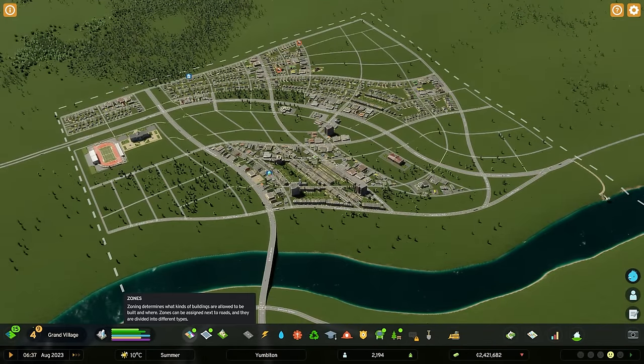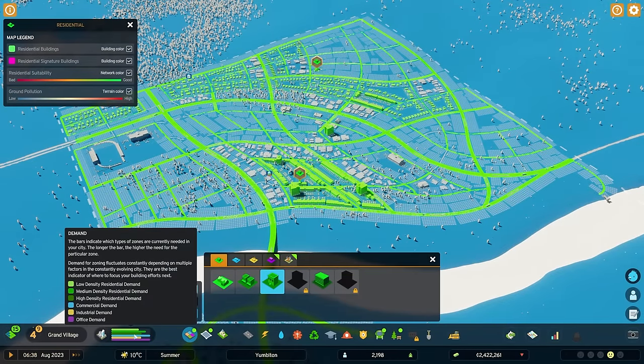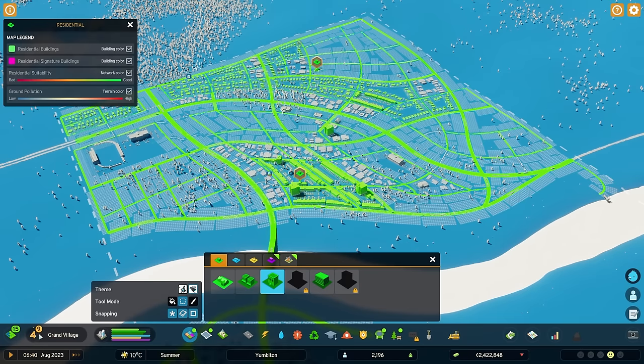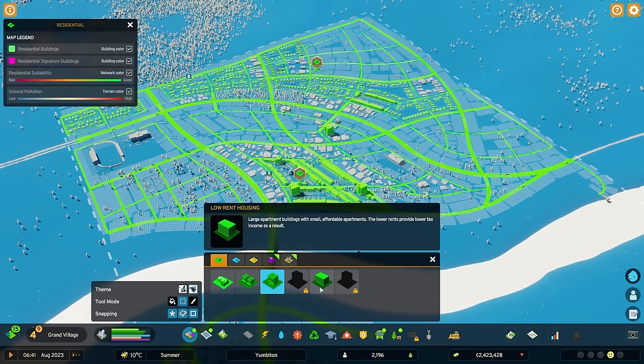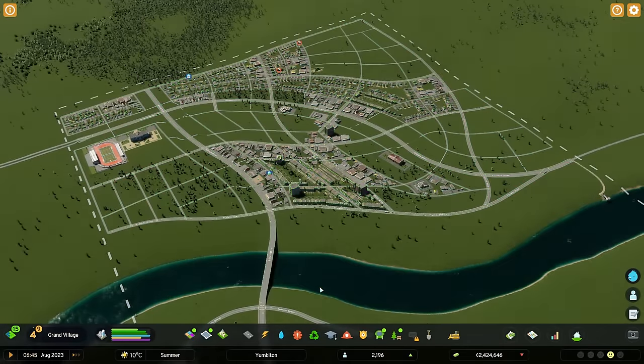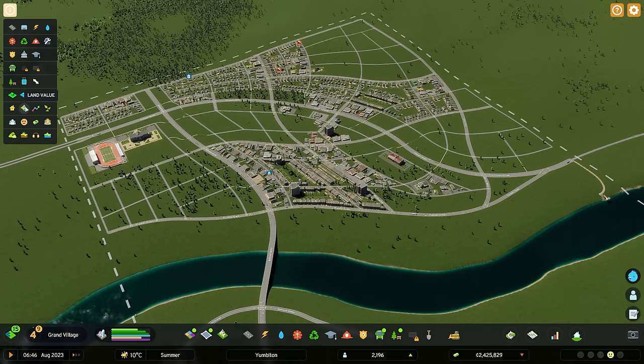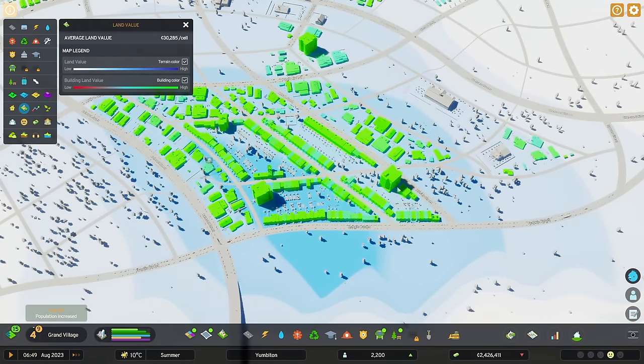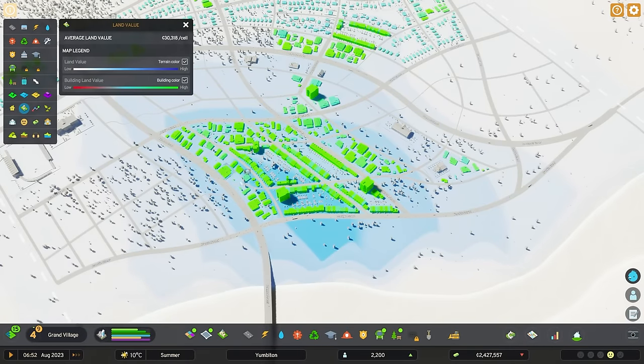We've got a new special zoning. This one is important to note because it has its own high density residential demand meter. The only way we can fulfill that currently is low rent housing, which is unlocked at the grand village level — large apartment buildings with small, affordable apartments. The low rents provide a lower tax income as a result. That's all fine, but we have people that want to move in cheap. With that in mind, the main thing to keep in mind: check land value. That low rent building can't really go into a higher land value area because the people who want to live there are going to get priced out.